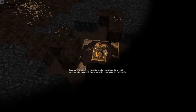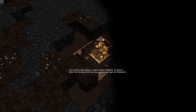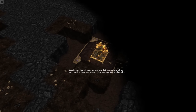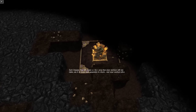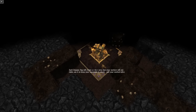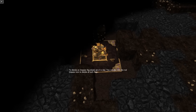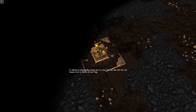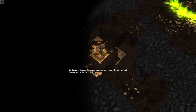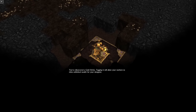To prevent them from throwing their lives away, cast impasse upon the flashing tile. Each impasse flag will create a 3x3 area that your workers will not claim. Use it to keep your expansion in check and your workers alive. To dismiss an impasse flag, simply give it a slap. You can also click the red impasse icon to dismiss all such flags — that's good to know.